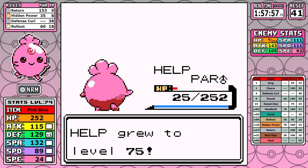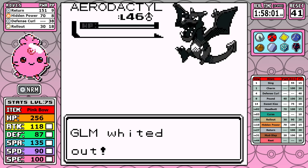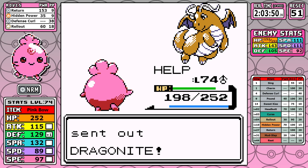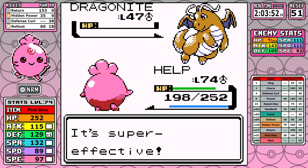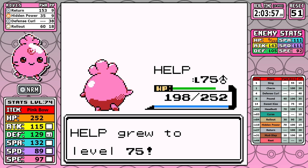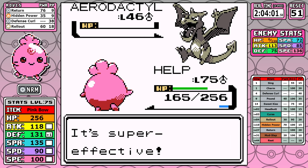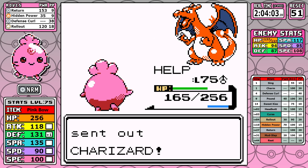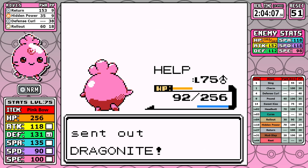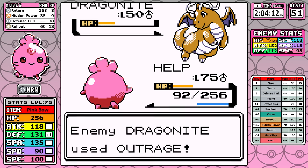I don't mean to be too anticlimactic, but I already have so many resets. I'm going to jump ahead to reset number 51. At this point I was just trying to find the optimal time to use Defense Curl and Rollout to sweep his team — that was about the only thing that would bring me any satisfaction. What I end up doing is just barely failing to knock out the Gyarados, then starting up Defense Curl plus Rollout, sweeping past pretty much everything all the way to the very last Dragonite, and using Return a couple of times. I barely survive and make it through. Eventually, Igglybuff is the champion of the Elite Four.